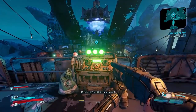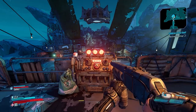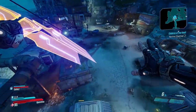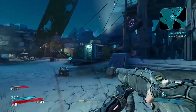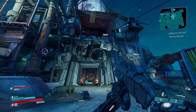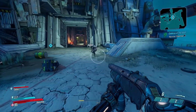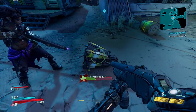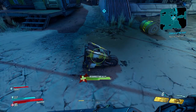Jump off and hit Circle when you're in mid-air — that's the slam attack. Does everyone have that or just me? Nope, everyone has a slam attack, but Amara's is supposed to be the strongest.